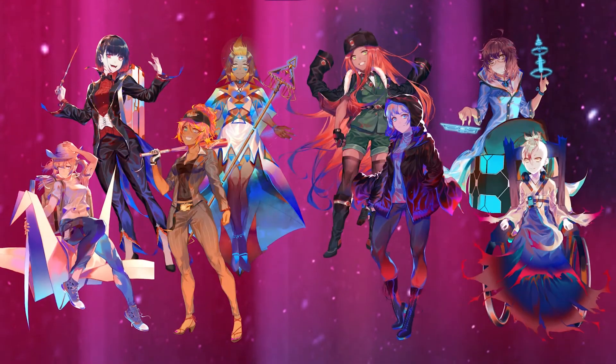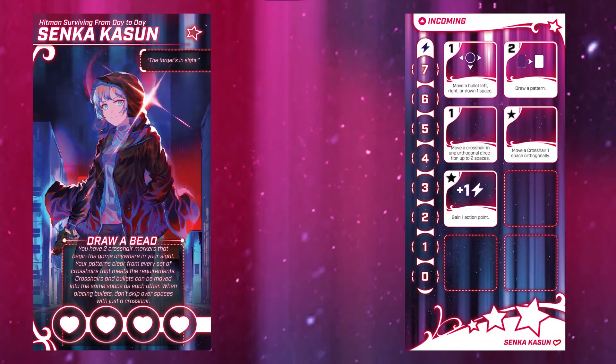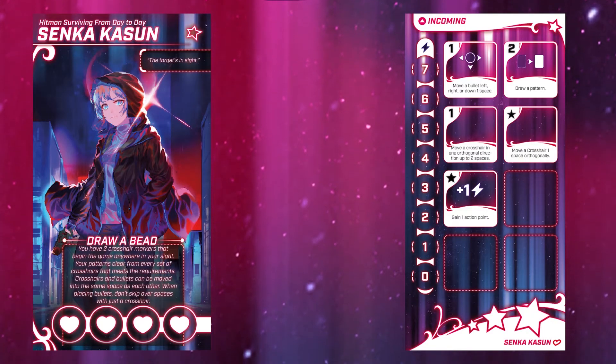Let's get ready. First, each player will choose their heroine and take the unique ability board and action board. Place the sight board between both.